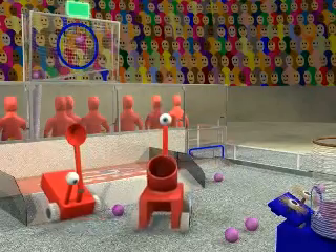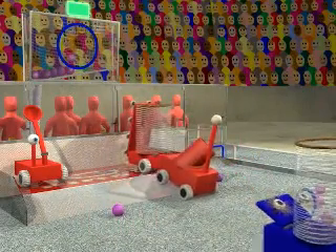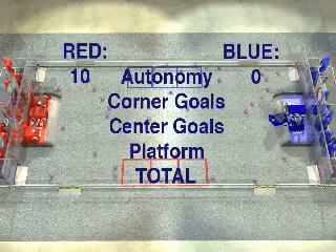In this match, Red wins the 10-point autonomy bonus. Each alliance gets one point for every ball in a corner goal and three points for every ball in a center goal. Red has all three robots on the platform for a 25-point bonus and wins the match 74 to 70. Good luck and we'll see you at the competition.